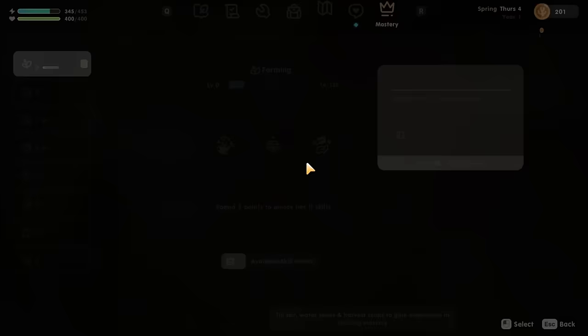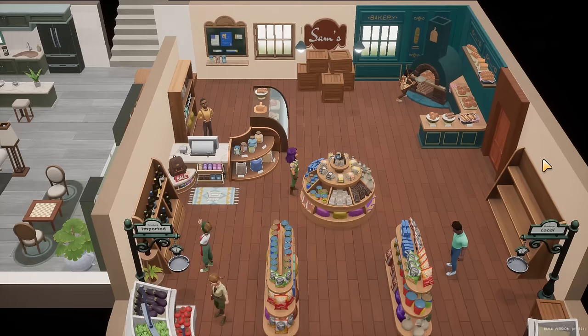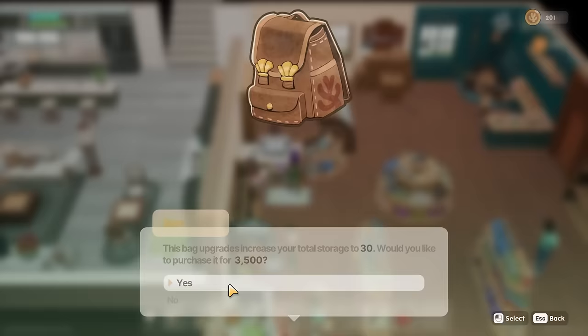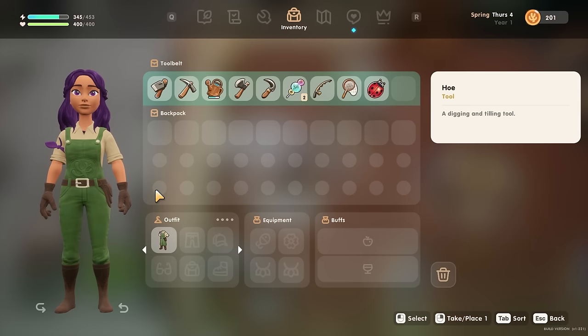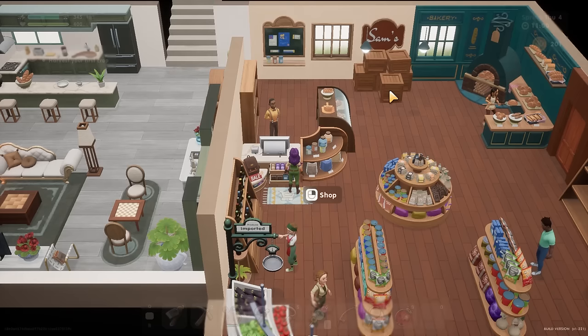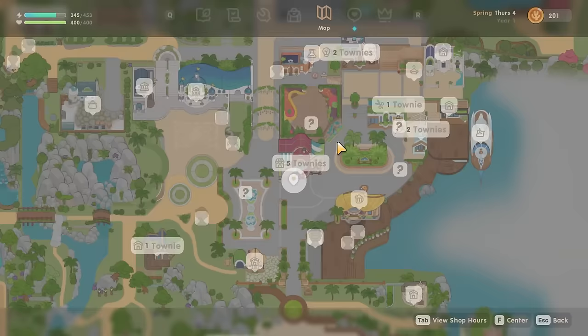I've bought the bag upgrade - that was a nightmare! Now my bag looks better. The next upgrade costs 3,500 coins and will take storage from 20 to 30 slots. This one only added eight slots but that's fine by me. I'm going to head up to the lab and have a chat with them over there. Where is Ling's Lab - it's up there. Let's go have a little look.